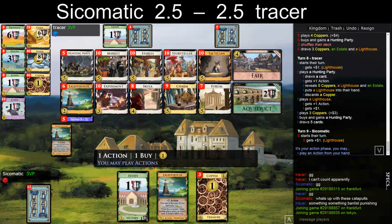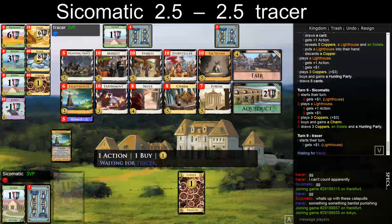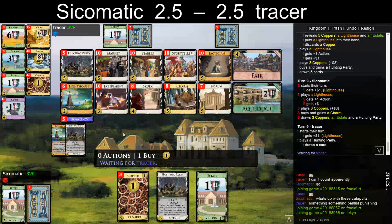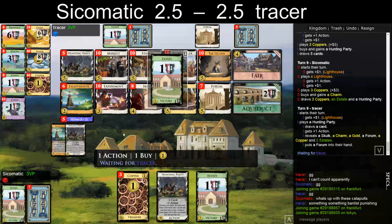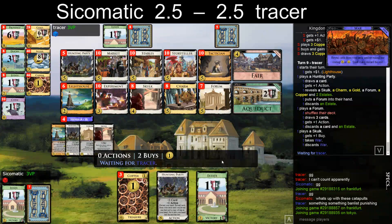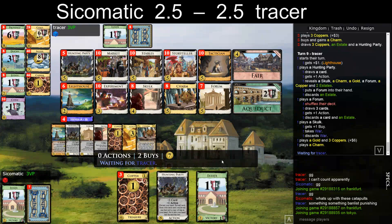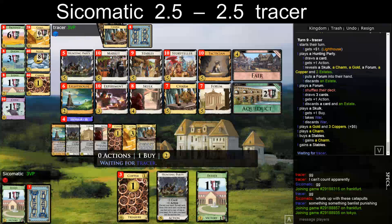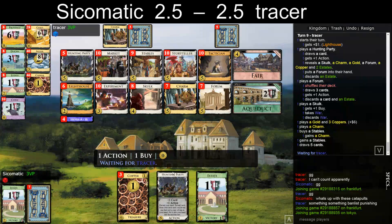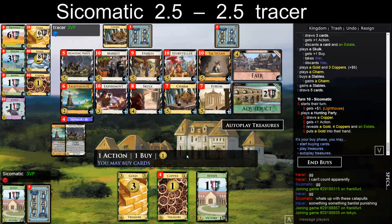We really want to get two fives with it, and I think now we might be able to do that if we draw well. He probably has his Charm now. Hunting Party, Stables I would think. Gets another Charm instead — slightly greedy, but I think he is justified in doing that. I, on the other hand, need this fair, but I just need Forum Experiment.